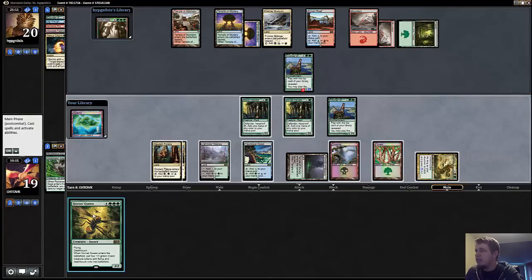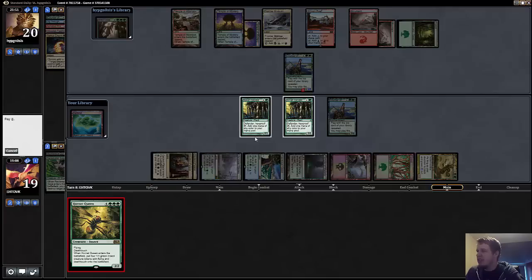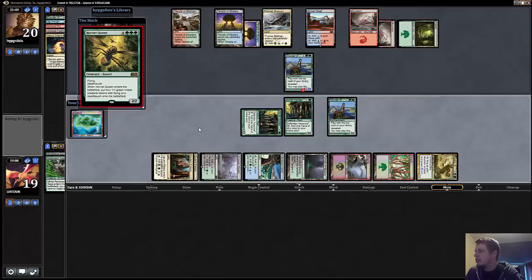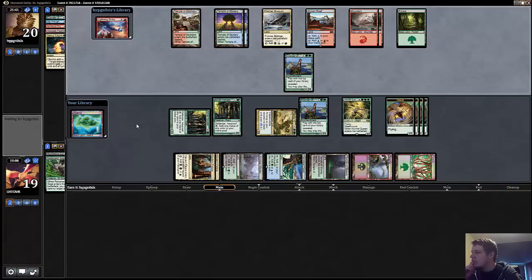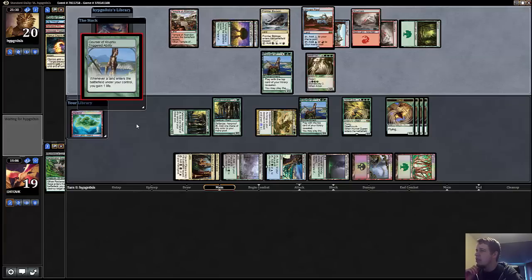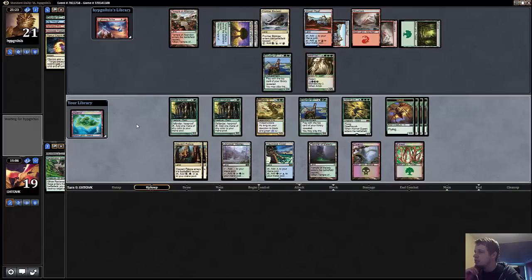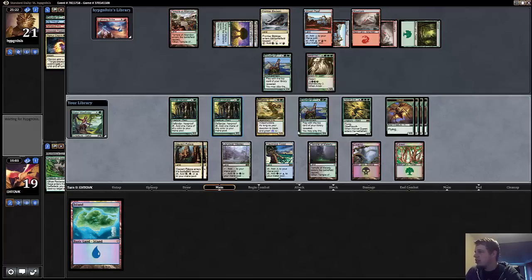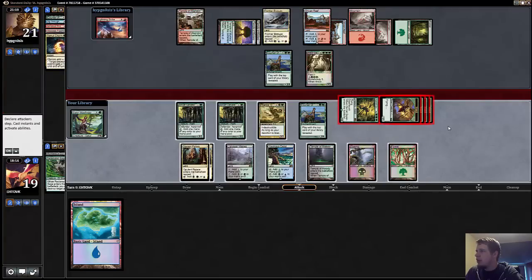He had had enough of the Farika beatdowns and he Temur Charmed to kill my thing, so now I get to resolve this Hornet Queen. It's a little awkward that I shuffled that Whip away, but I still don't mind how things turned out. Now I assume he is just going to die to this Hornet Queen — I would be very shocked if he had something main deck that could actually deal with it. Satyr Wayfinder on top, sure. That's a good one with my Farika, and I think we just send all the bees.